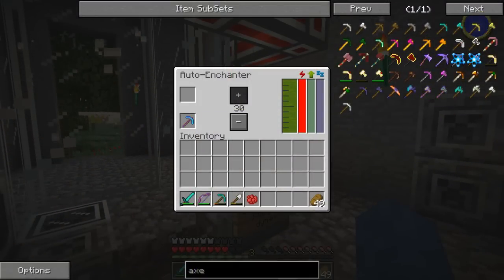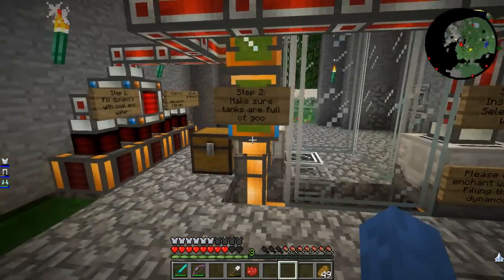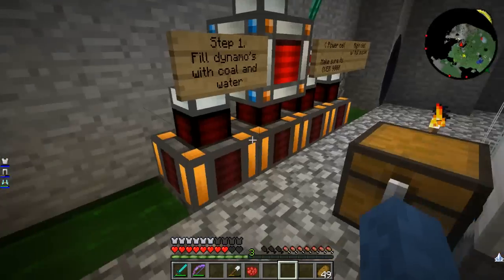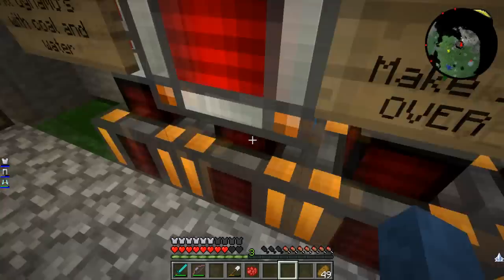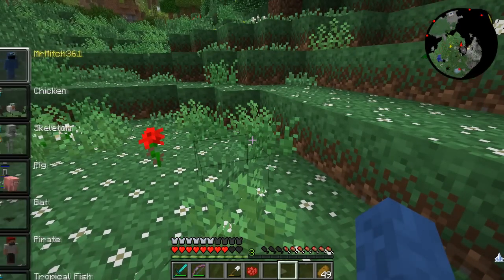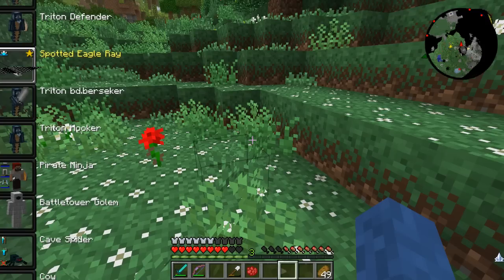We got Unbreaking 3 off a level 30 enchant! That's terrible — we're enchanting this one and we got Unbreaking 3. I can't believe we got Unbreaking 3 off a level 30. It's not my level 30 but still, it is a level 30.